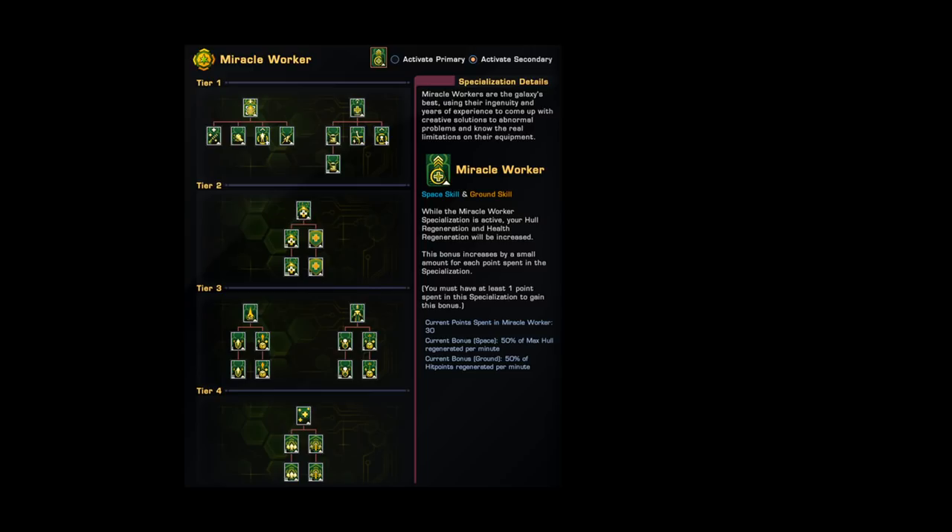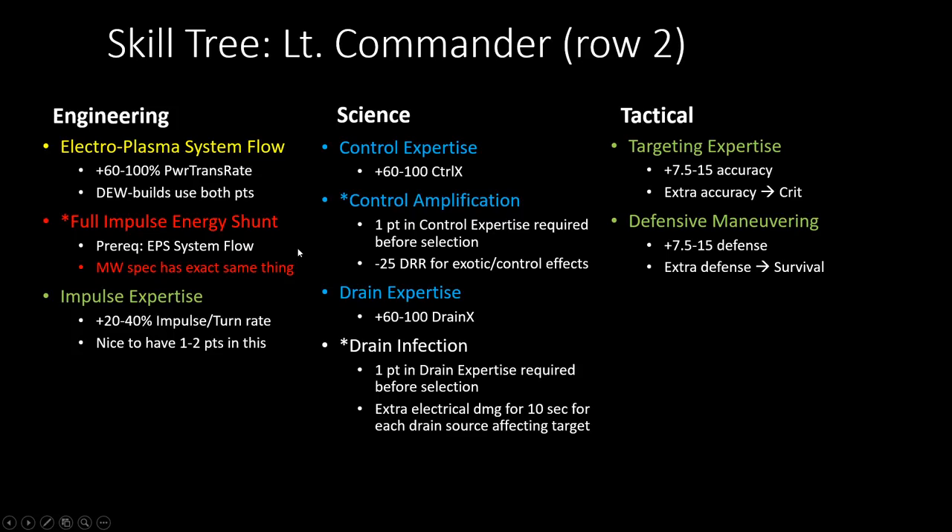At Lieutenant Commander rank, EPS Flow Regulator on the left-hand side for engineering is extremely valuable — if you're doing a directed energy weapon build you need those two points there. Completely ignore Full Impulse Energy Shunts — that is the worst in the game by far. The Miracle Worker trait basically does this better than Full Impulse Energy Shunts because right after you exit full impulse going into combat, your power levels immediately return to where they were before. For the science skill tree, extra control and drain is nice; exotic amplification for more damage since debuffs is nice too.